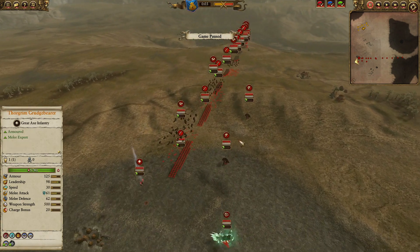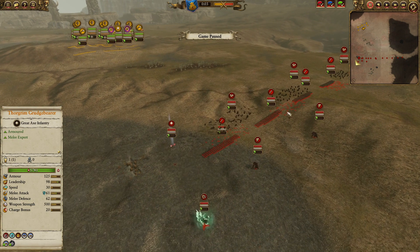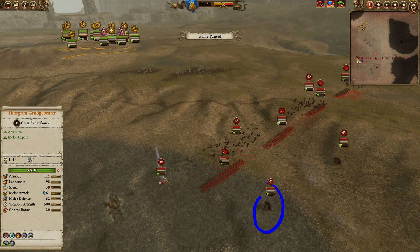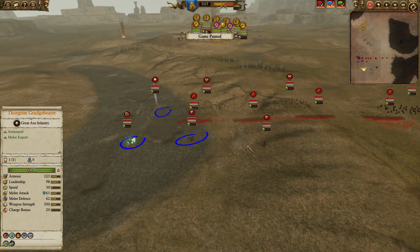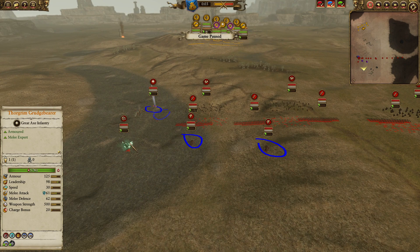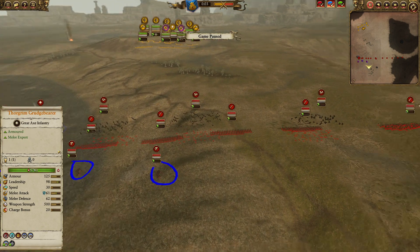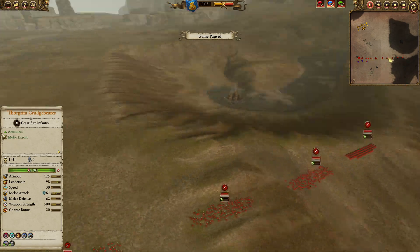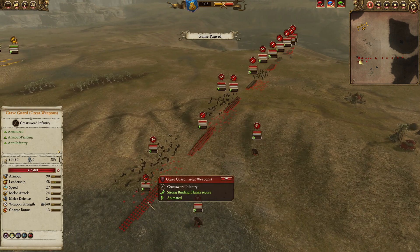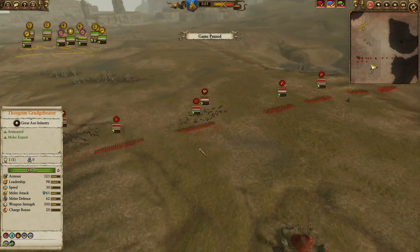My opponent's army is very familiar because I showcased a similar build myself — one Wargrove, one Mortis Engine, and a Blood Dragon Vampire Lord. He has Manfred on a Hail Steed, two Wargroves, and a Mortis Engine. It's amazing how top players always end up with similar builds. He has very heavy-hitting Grave Guards with great weapons — four on one side, one more on the other.